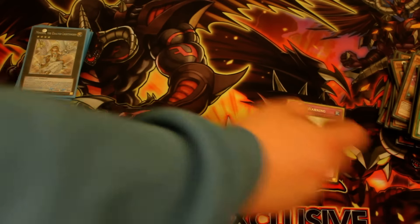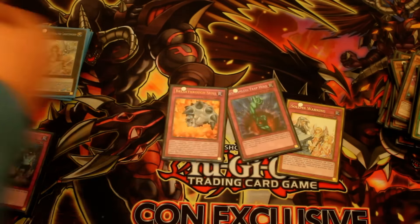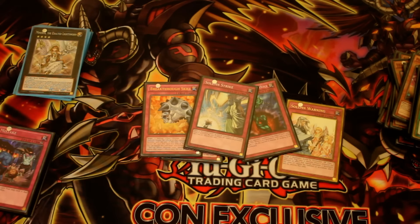Onto the trap cards: one Warning, one Bottomless, Double Breakthrough Skill, and one Solemn Strike. If I had more I would play more, but I've only got one Solemn Strike.